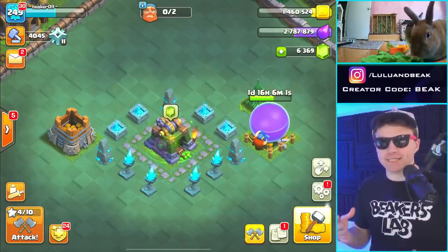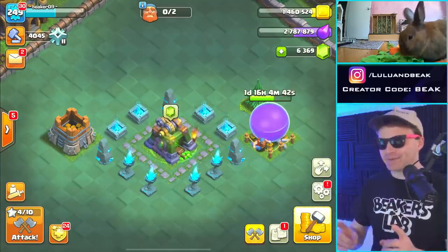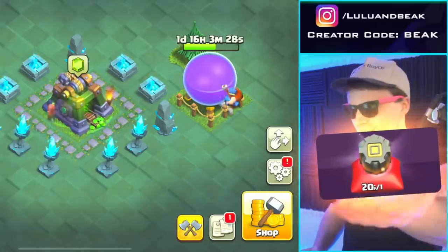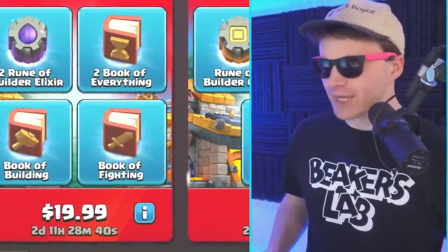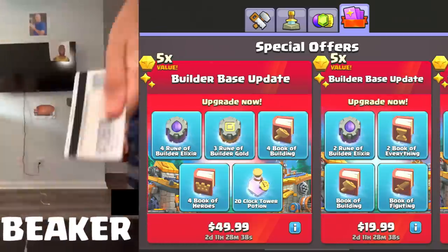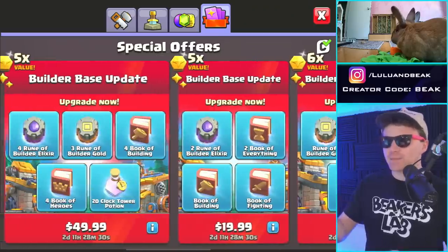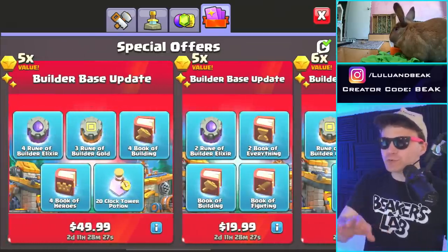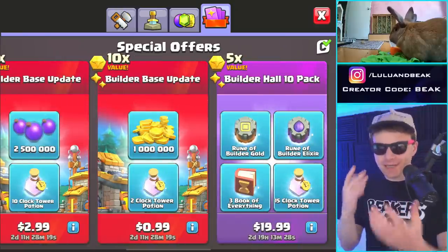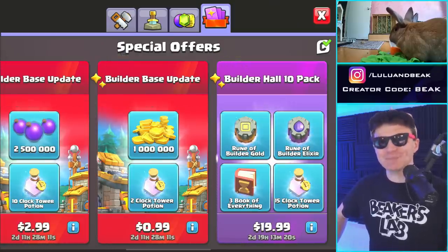We're keeping up the good work on the Builder Base, guys. We got a big update — Builder Base 2.0. It's pretty cool, had some glitches but it's been great. In the shop they've been offering 20 runes and yes, I will take all of them. We got code BEAK in there — if you get anything in the shop, use somebody's code, ours is BEAK. Right now I'm seeing four runes, seven, nine, ten, eleven, twelve — there's 12 runes in the shop.